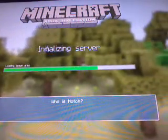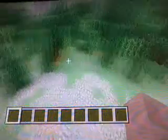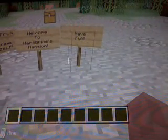You won't spawn where you spawn on PC, but it's got the PC spawn, so you spawn here in the middle near the house. As you can see, the house has got hardly any blocks so you need to fill them up. I'll probably be doing the story line for this. It says converted from PC by Mudging or someone - thanks. Welcome to Herobrine's Mansion, have fun.